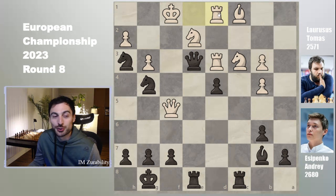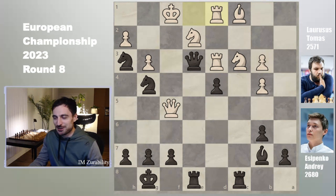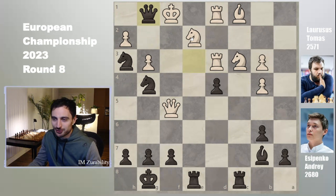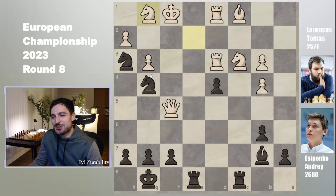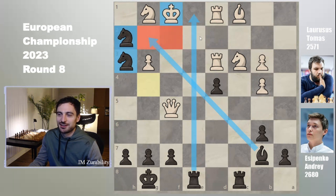After rook d3, black continues with d4 — the bishop joins the party. Two knights, queen, and bishop are all participating in the attack. The h2 pawn weakness starts to become substantial because any check to the king is checkmate. White moves the rook so the king has an escape square on e1. The winning idea: we need to control e1 — the only piece blocking it is the knight. So queen to g1 check, knight takes g1, knight takes h2 — a very nice checkmate. The rook controls the e-file, the bishop controls g2, one knight controls f2, and the other knight checkmates the king.